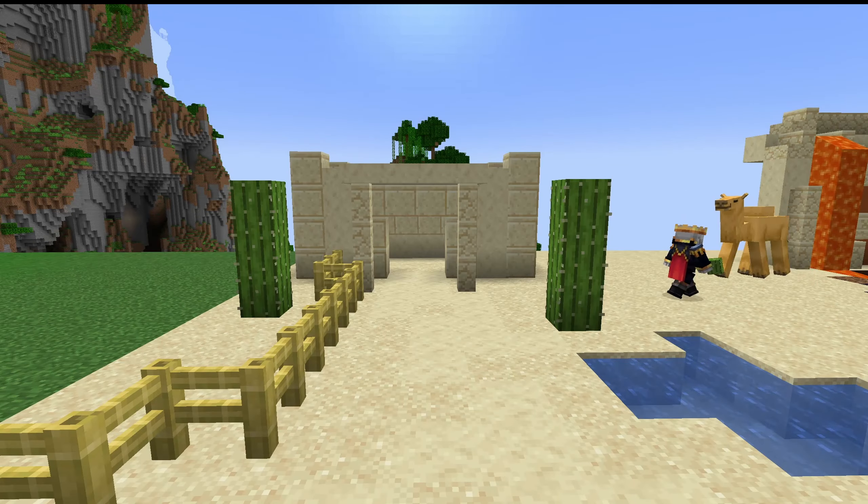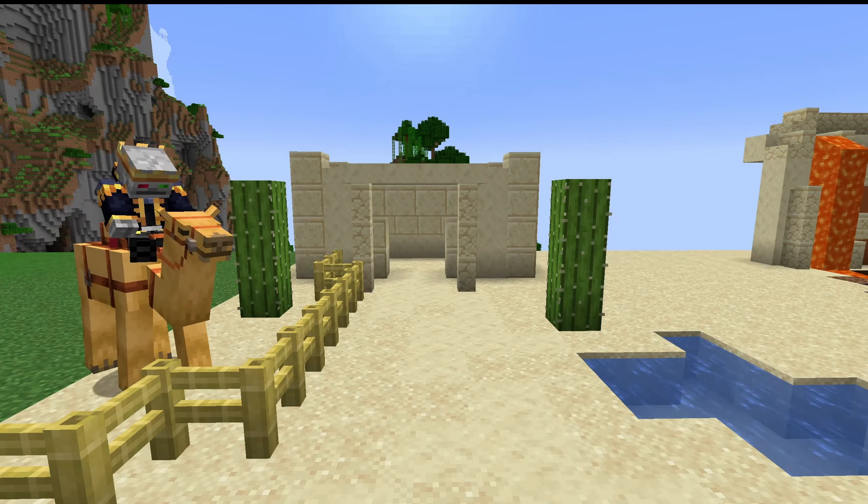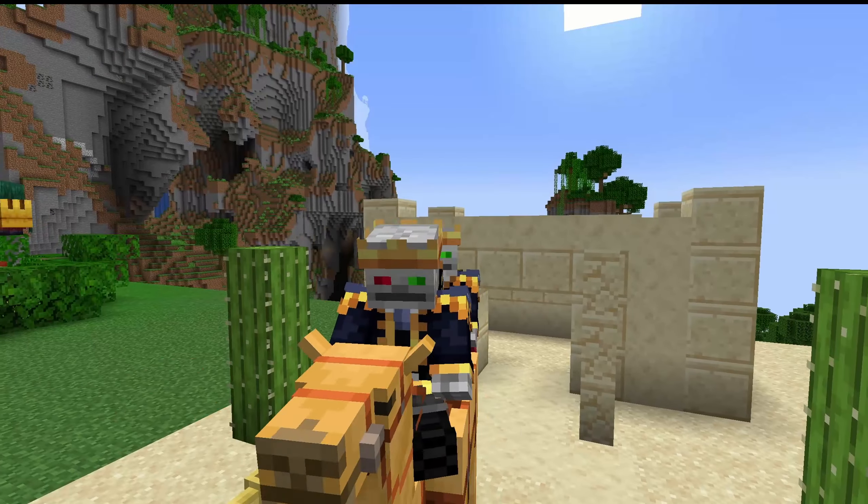Secondly, camels. These guys can be ridden by two players at once, and spawn in desert villages. Camels can walk over fences, have a cool dash ability, and sometimes get a bit tired.